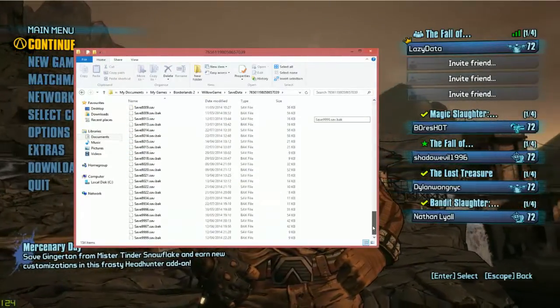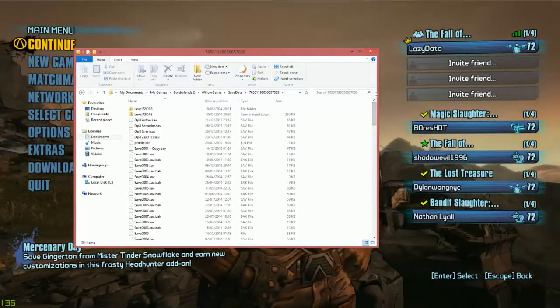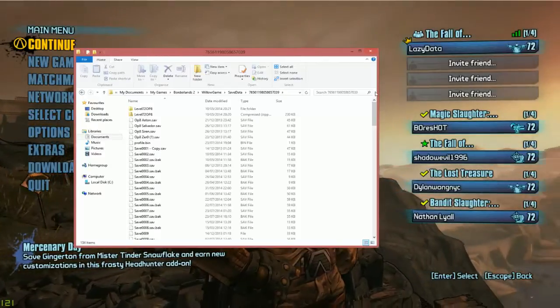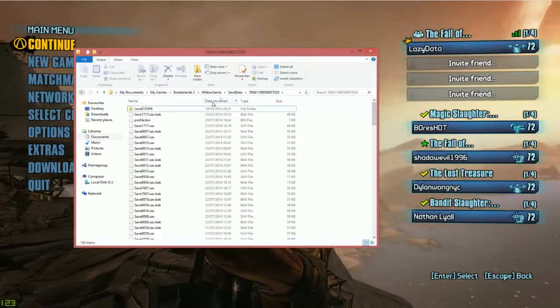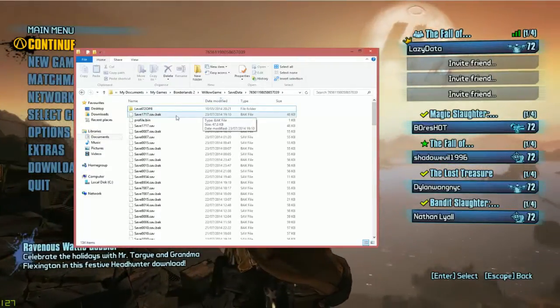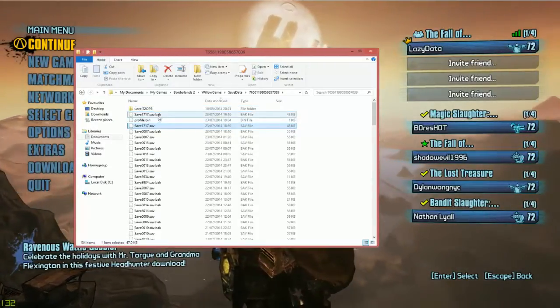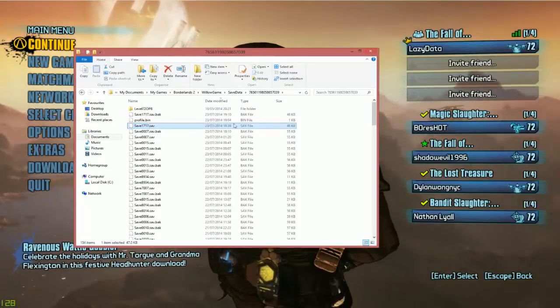You want to find the save that you last used, which will be the one that you went through the DLC with. To do that easily, just click Date Modified so the most recent is at the top. You can see the most recent save — there's the backup, and that is the save there.